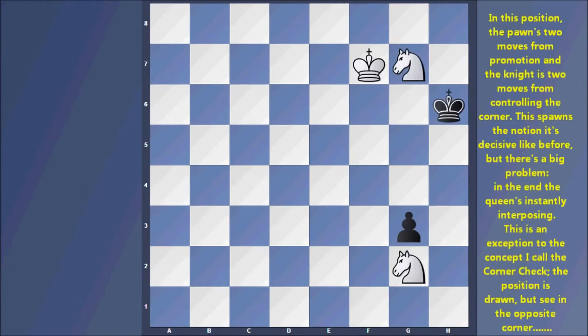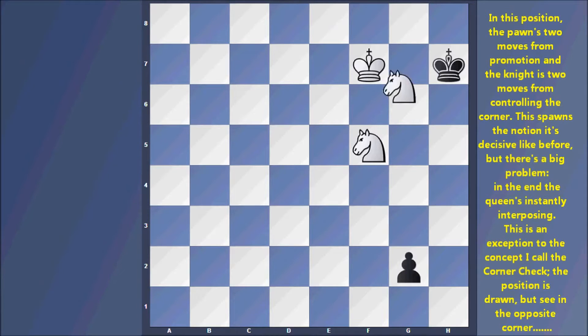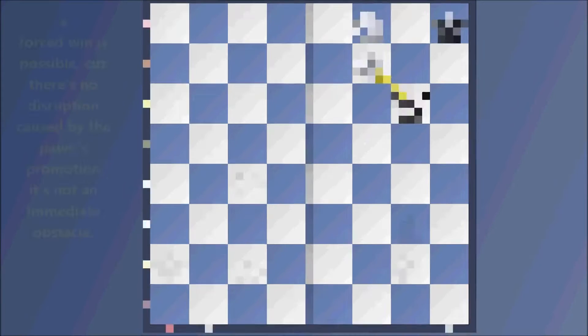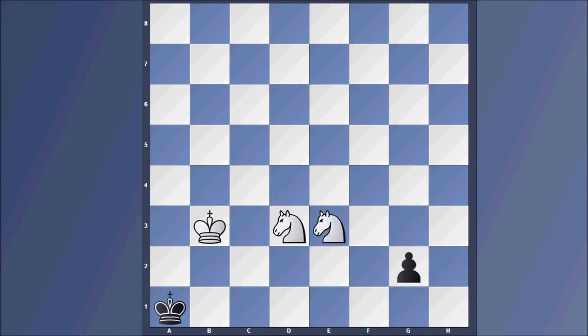This is solved by transforming the formation into the reflected variation. In this position the pawn is two moves from promotion and the knight is two moves from controlling the corner. It's decisive like before, but there's a big problem: in the end the queen instantly interposes. This is an exception I call the corner check — the position is drawn. But in the opposite corner a forced win is possible because there's no disruption caused by the pawn's promotion.